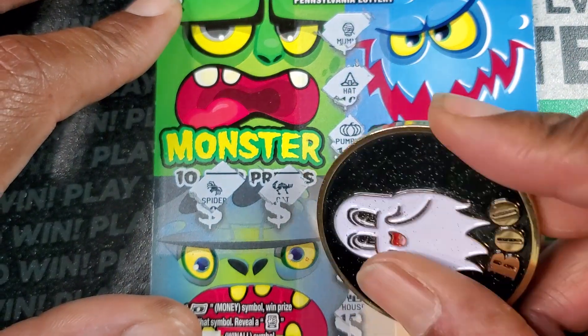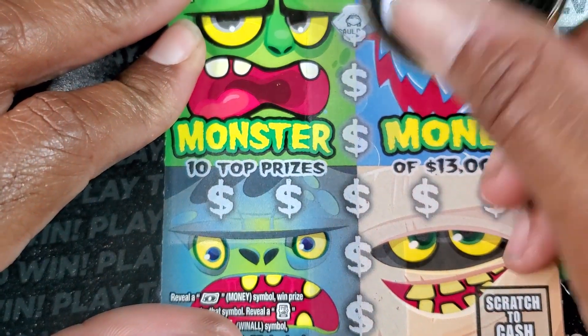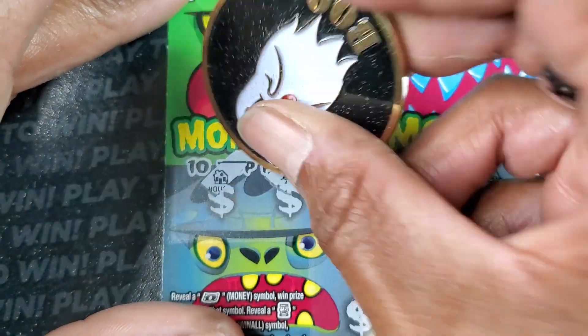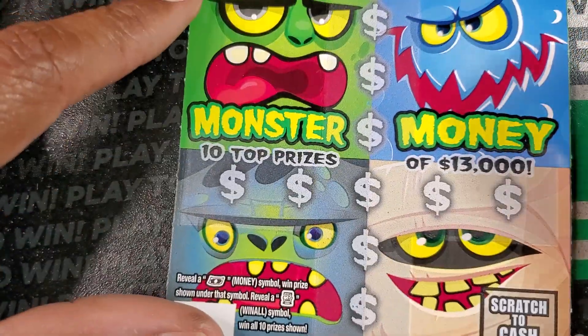It's a spider, skull, and house. At least the $2 ticket this month has played a little bit better for me, because those other ones — we got a float note. Alright, we got another $2. So we're up to $22, still got about 10 tickets to go.